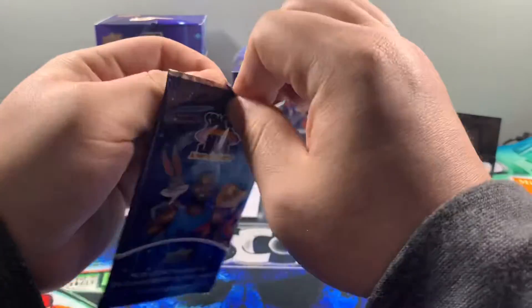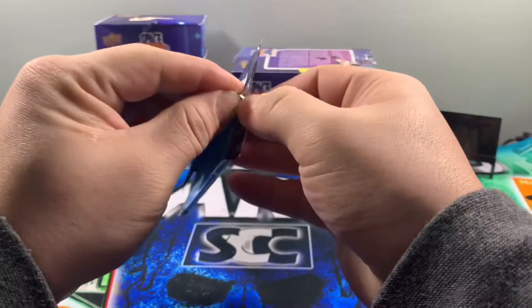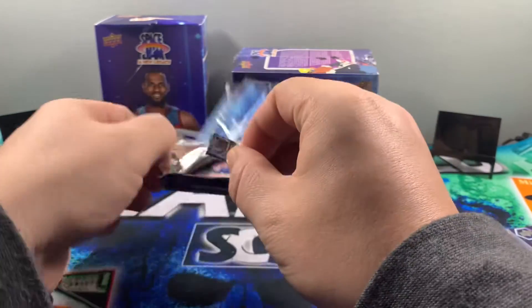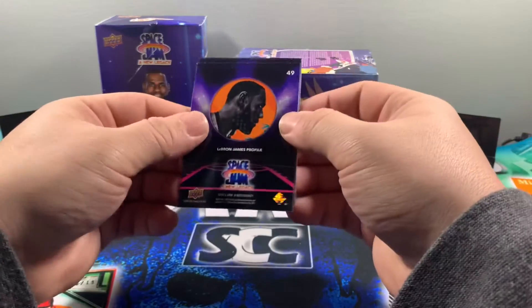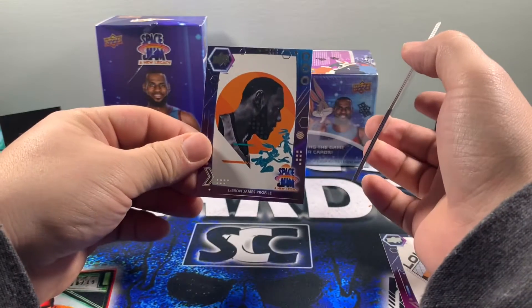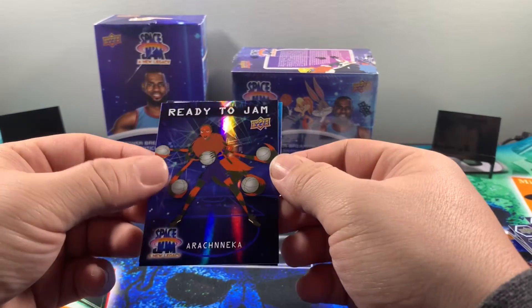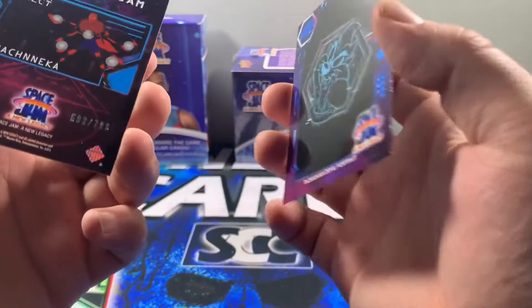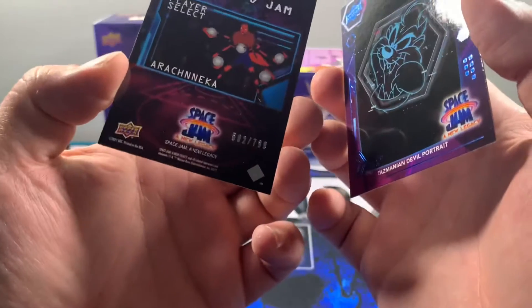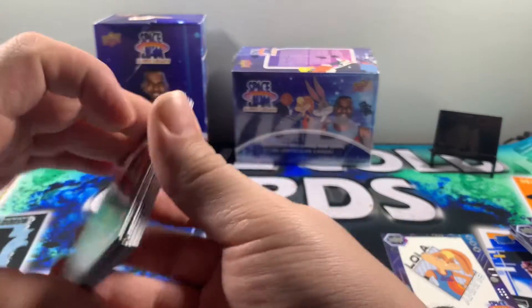Our last pack from the first blaster — it is fighting us. Hopefully that means there's something insane in it like a LeBron James autograph. Oh there we go — nope, it's the LeBron James profile, but we'll take it. LJ, Tasmanian Devil portrait, Gossamer, another Ready to Jam, Arachnica, and the blue Tasmanian Devil portrait. Oh, that one is numbered to 592 out of 799 — very cool. The other Ready to Jam is not numbered, so that must be a parallel.